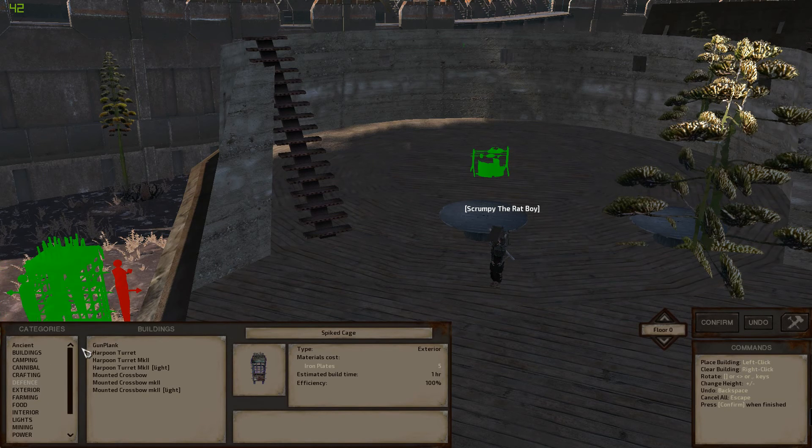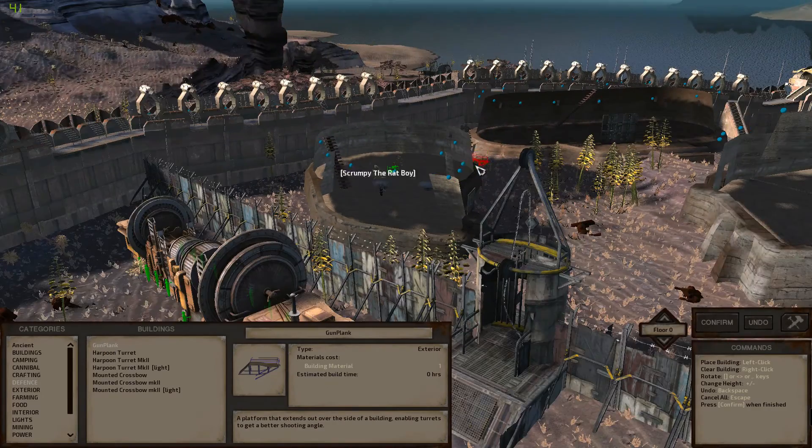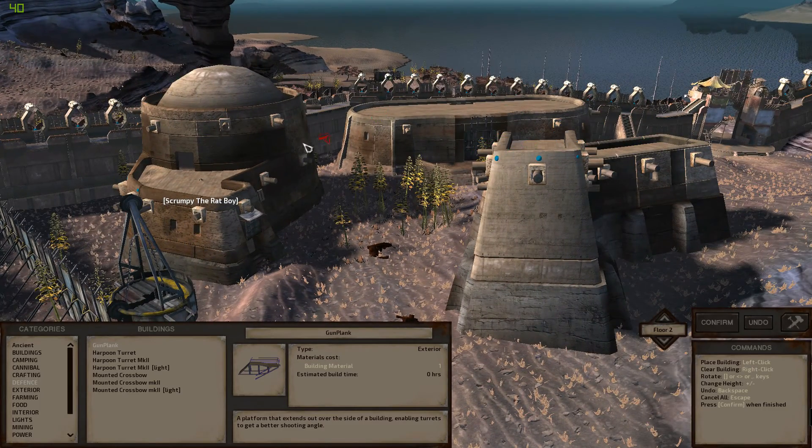He's added stuff to the normal menus as well. In defense there's the normal harpoon turrets and melted crossbow, but there's also the gun plank. The gun plank is the most awesome thing ever — you can attach it to the roofs of your buildings. You can't put a crossbow on the end of it yet, but I think that's the plan, and when you can that's going to be pretty damn cool. You can attach it to walls too. The gun plank is one of my favorite things, even though it doesn't work right now.